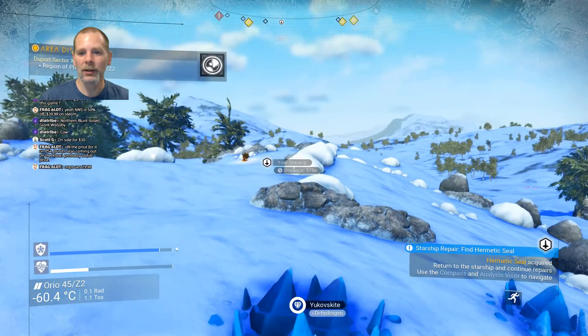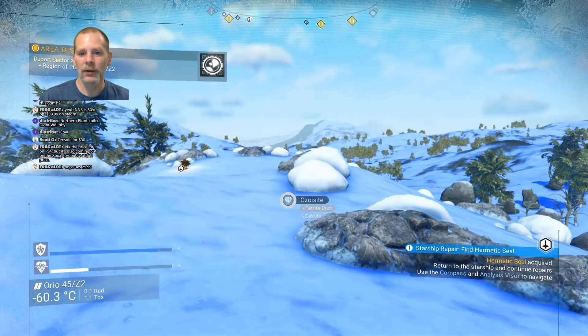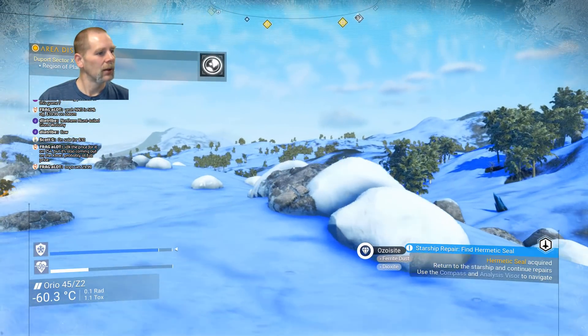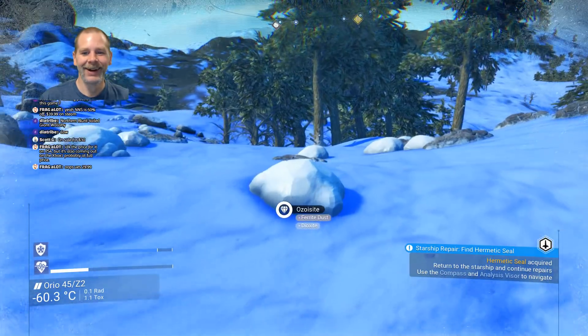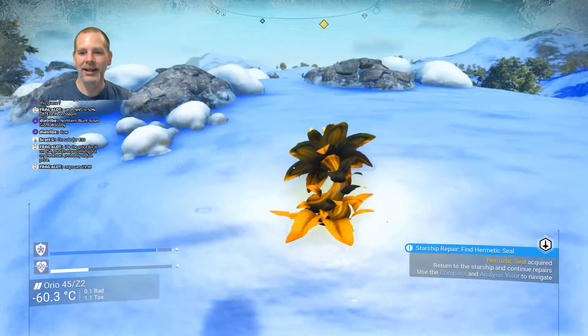How far are we? 370. Northern blunt-tailed giant wallaby. Alright, and we'll grab this.